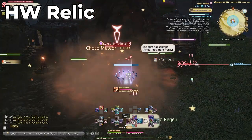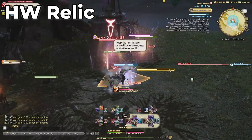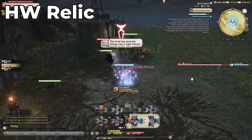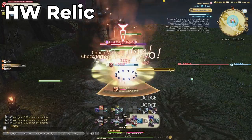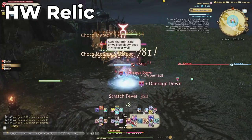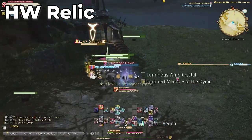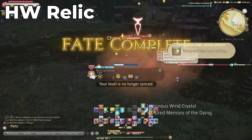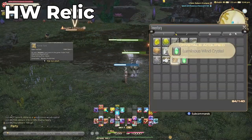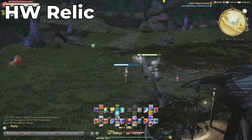Moving to Heavensward relics. Thankfully, this one is not as much of a slog as the others, and you should start this as soon as possible. Most of the Heavensward relics can be started before even picking up the quest, as the majority of these steps require items that are purchasable for Poetics and Grand Company seal items. Step one is some fate farming for crystals, or if you happen to have a completed ARR relic weapon, you can turn that in to instantly complete this step — though odds are you probably don't. Fate farming as a group will be way easier.